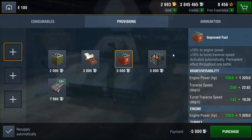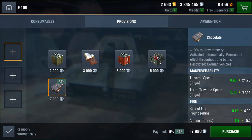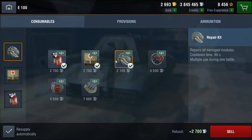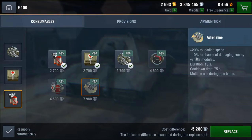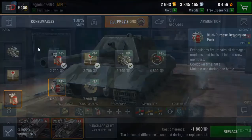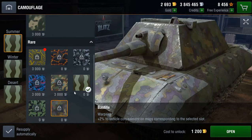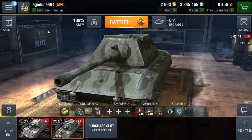As for provisions, you've got the standard or improved fuel for plus 3% or 10% to engine power and turret traverse respectively. Then chocolate for 3% or 10% to crew mastery. You've got protective kits: 15% protection from injuries, 10% speed on water repair, 20% fire protection, and 10% ammo and fuel tank durability. As for consumables: repair, first aid, fire extinguisher. Then engine power boost — 20% to engine power for 15 seconds with a 75 second cooldown — and adrenaline: 20% to load speed and 10% chance of damaging enemy vehicle modules for 15 seconds. There's also the multipurpose restoration pack which combines fire suppression, module repair, and crew healing. I go with the standard three consumables.